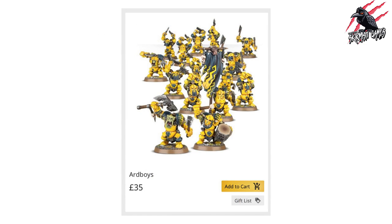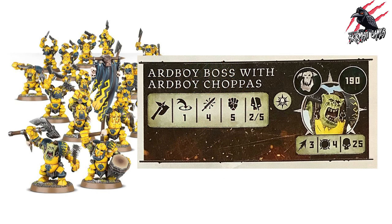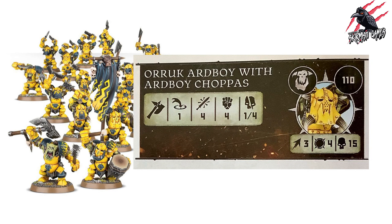Next are the 'Ard Boys — £35 for 12 miniatures, much better value. The 'Ard Boy Boss with 'Ard Boy Choppas is 190 points, movement three, toughness four, 25 wounds, with the leader rune mark. Weapon range one, four attacks, strength five, dealing two to five on a crit. This is a viable option as a hard-hitting hero, but without extra abilities beyond the triple Waaagh!, it's probably not the best leader choice compared to the others.